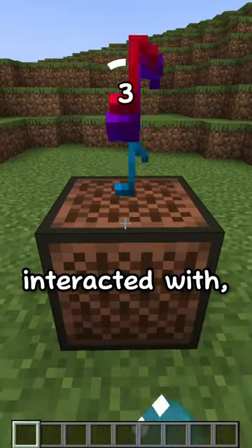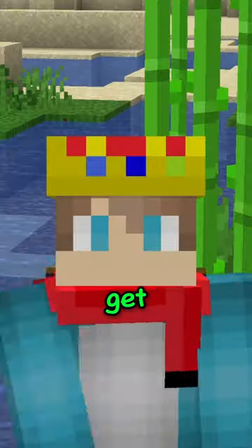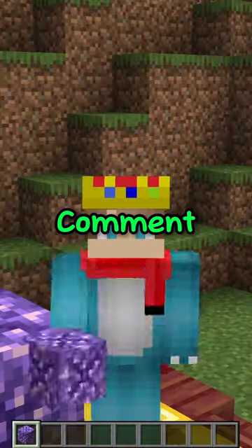Final hint: when interacted with, this item will make noise. Did you get it? The block is budding amethyst. Comment when you got it.